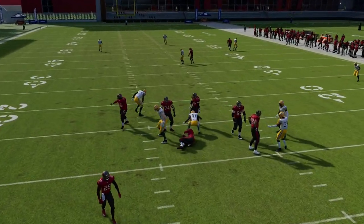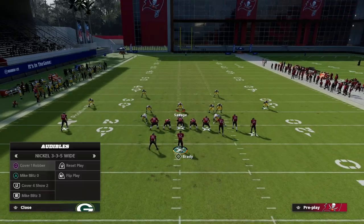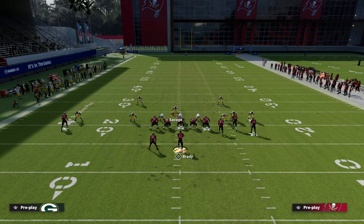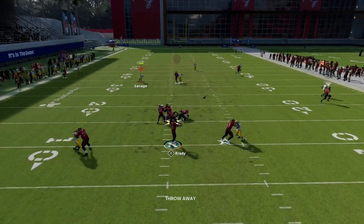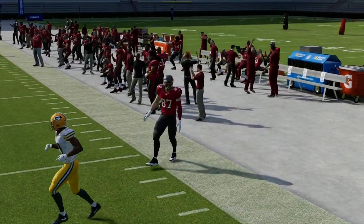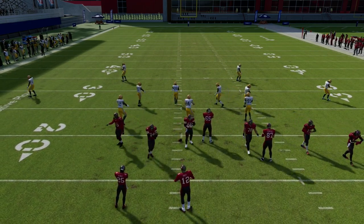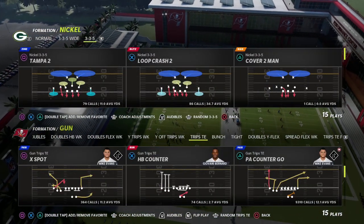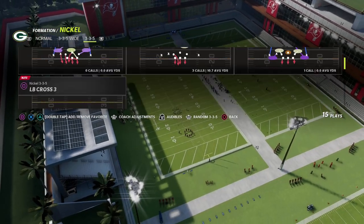One interesting thing about the Nickel 335 Wide: if I stand to the running-back side, the blitz is not as consistent against Gun Bunch. Standing on the left side of center is less consistent than standing on the right side. With trips formations, bunch tight in, or similar sets, it's kind of inversed. The best rule of thumb is to stand opposite side of the running back.